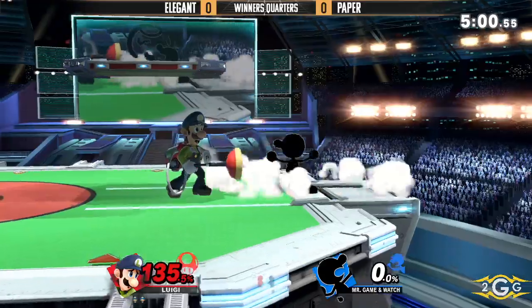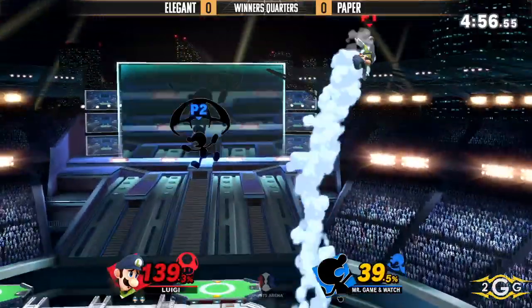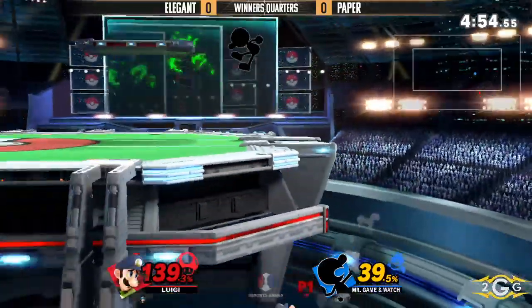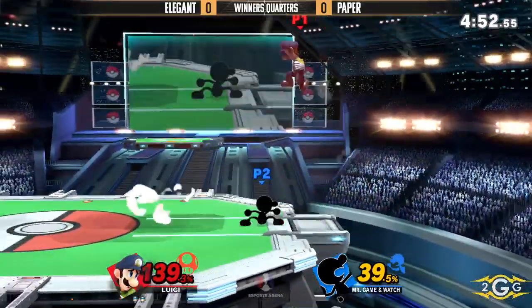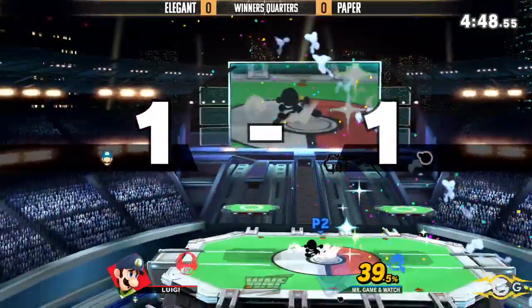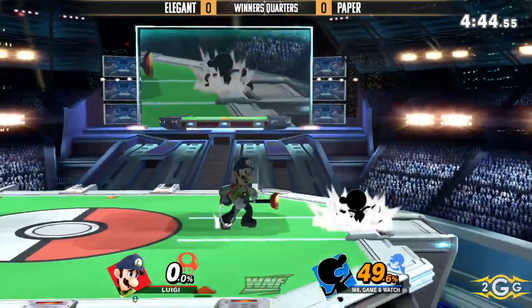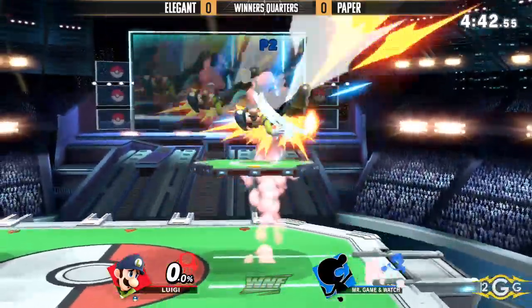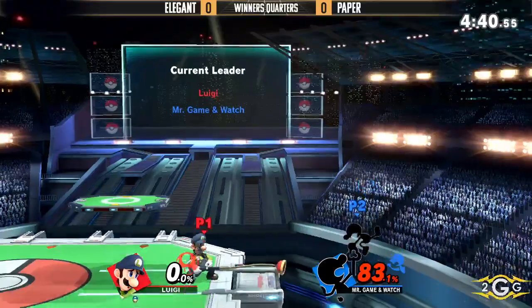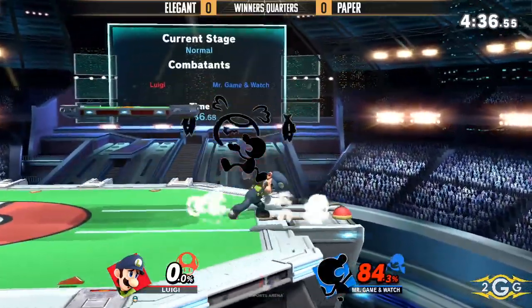I really like that back-air coming out from Elgin, and here's the first zero-grab. Oh — he barely misses it, drifted a little bit too far forward for that re-grab. But Elgin saving his own life by drifting up a little to the right to avoid the back-air. Paper closing it out with a fantastic down-air. Now Game & Watch is at kill percent, so he has to be really careful about pretty much everything.